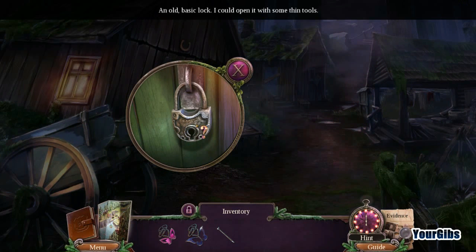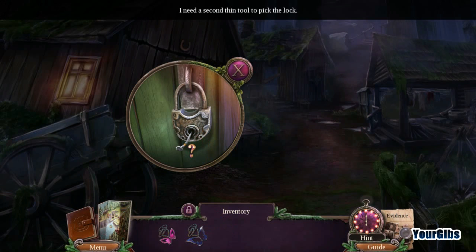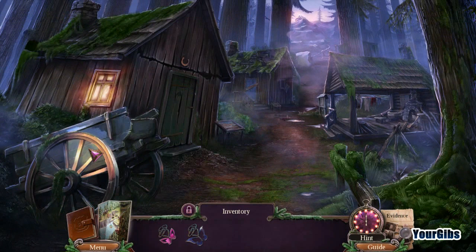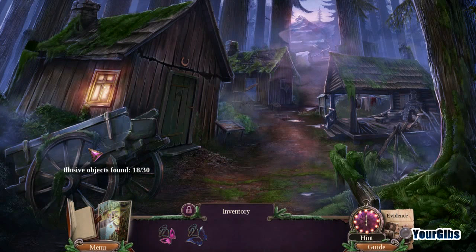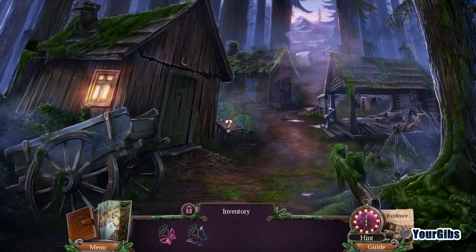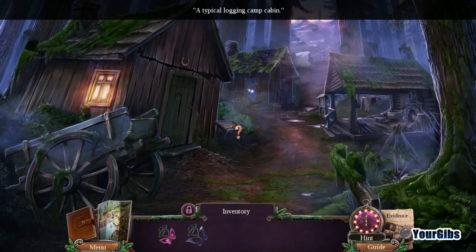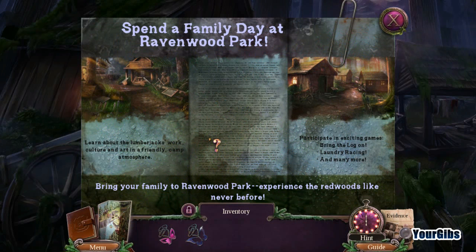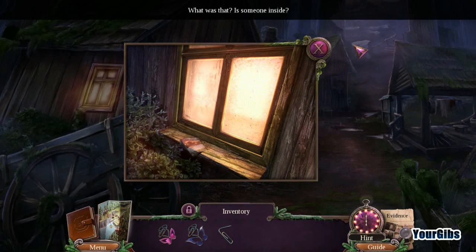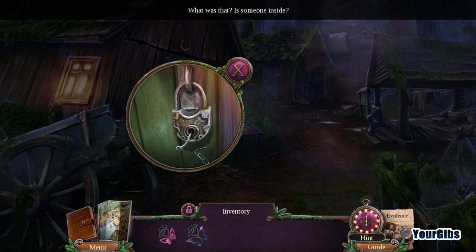It looks like the wheel just did something. Basic lock — need a second bin tool. There it is — that's what I thought. Oh, the chimney just went too. What a typical vlogging camp cabin. There's another lock book here. Is someone inside? Okay, that just freaked me out — we're going to pick the lock and find out!